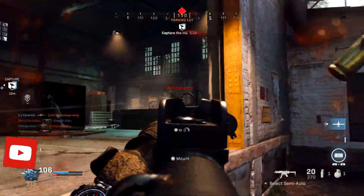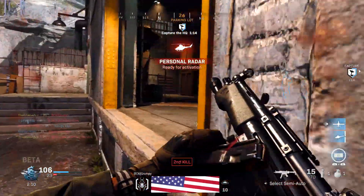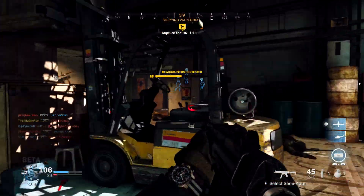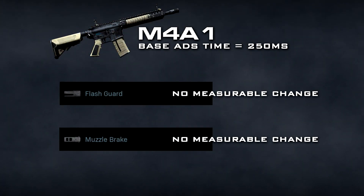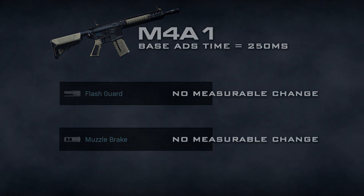Next up are the muzzle attachments. Both the flash guard and the muzzle brake state that they will reduce your aim down sight speed, but I tested both of them and the ADS time was unchanged — no measurable difference. So don't worry about using those attachments either.